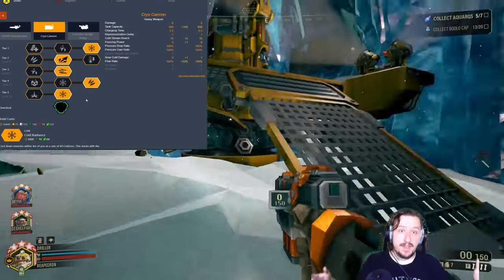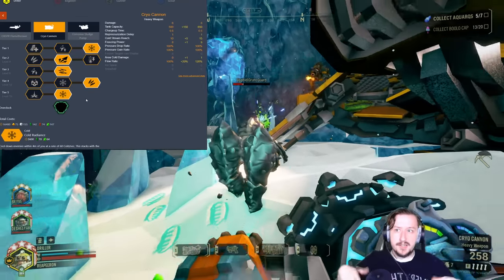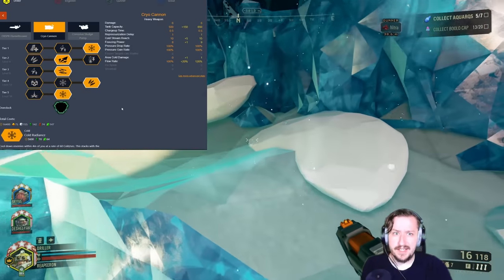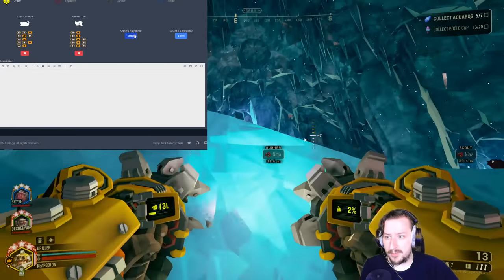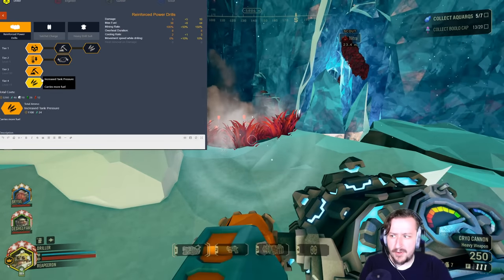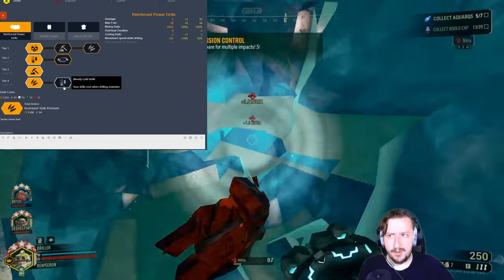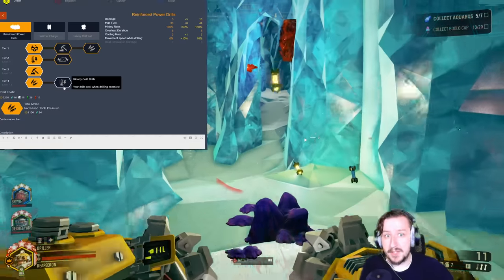Fragile is not a bad Tier 5 option either, but Cold Radiance is so good, especially if you like playing Cryo Driller and using your drills. You could go with a Drill Build using basically everything on the left-hand side — Cryo Driller to kill things faster. You could also take Bloody Cold Drills if you never want your drills to overheat, since they'll actually cool down faster than they build up heat as long as you're hitting enemies with them.